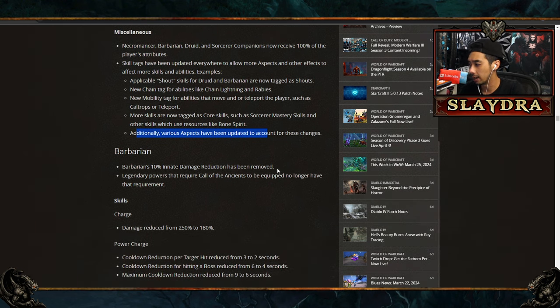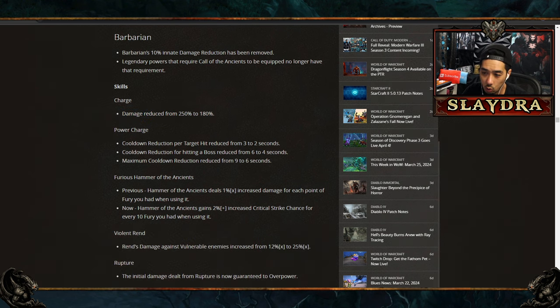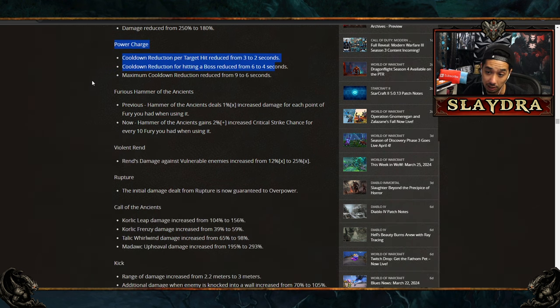Now for the massive nerfs — I'll breeze through these since I'm making individual class videos. Barbarian took crazy nerfs. They now take 10% more damage. Legendary powers requiring Call of the Ancients no longer need to be equipped for the bonus. Charge got its damage reduced. Power Charge cooldown reduction changed. Most significantly, Hammer of the Ancients is absolutely destroyed — the overpower damage multiplier went from around 400% to 44%, a roughly 90% damage reduction.